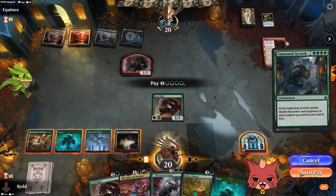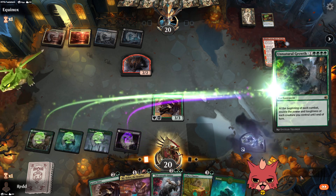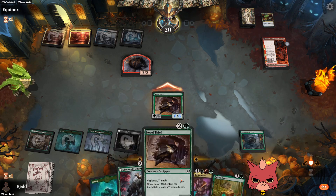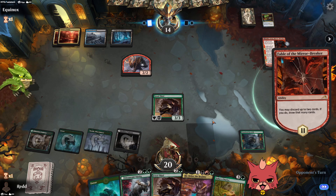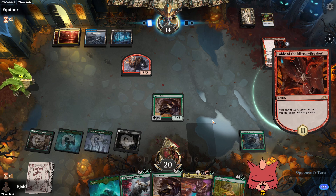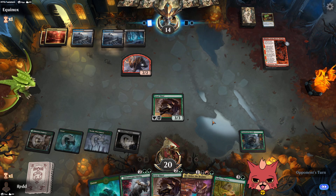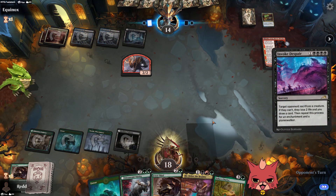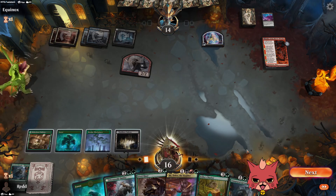I think ramping into Unnatural Growth is just more valuable, especially when we have Olvenwäld Oddity. Unless the opponent plays Invoke Despair — and yeah, Invoke Despair could literally destroy us right now. The Unnatural Growth would go bye-bye, the Jewel Thief is gone. They do play it — opponent, you monster! They probably have three more in the deck.